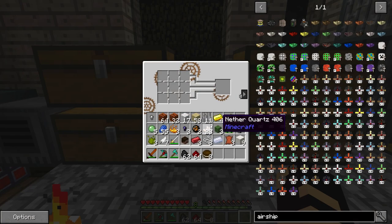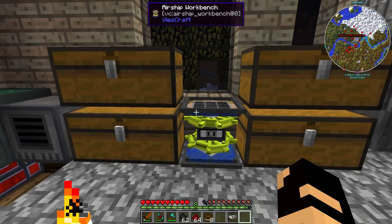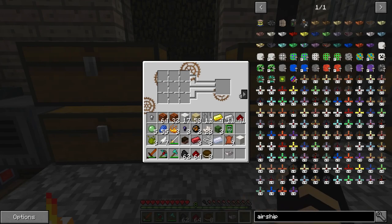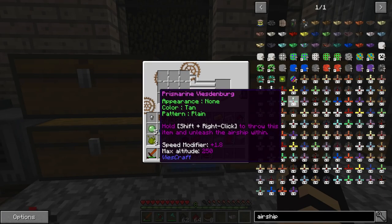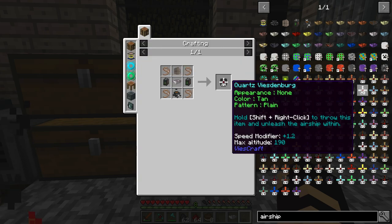Alright guys, we are back. And after many deaths, I think I figured it out. We did build that ship. The problem with it was that the max height it can go is 75. Well, if you look on the map we're already at 75, so it doesn't even take off - I did not know that. So we're going to go with this one instead.